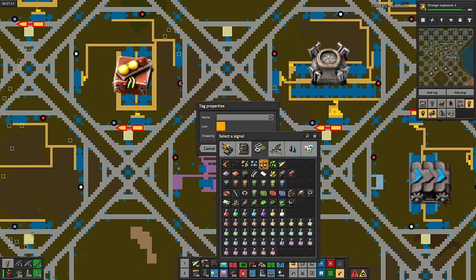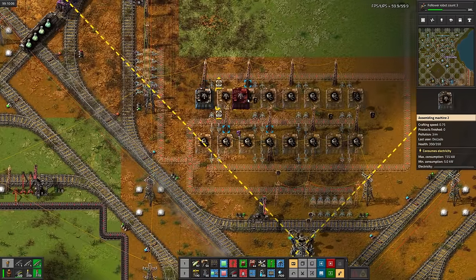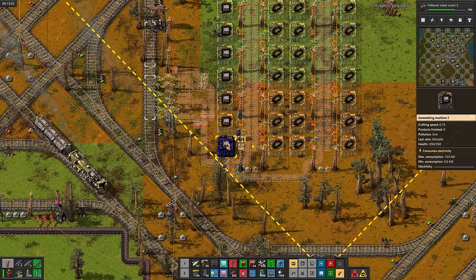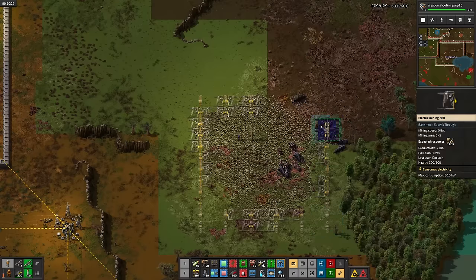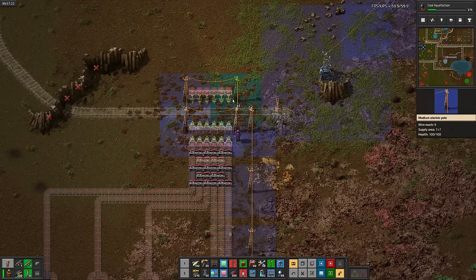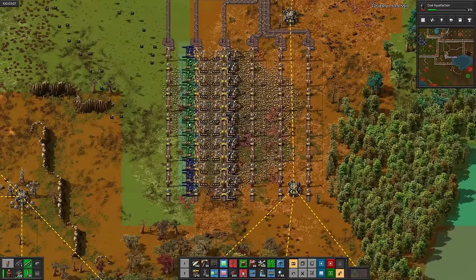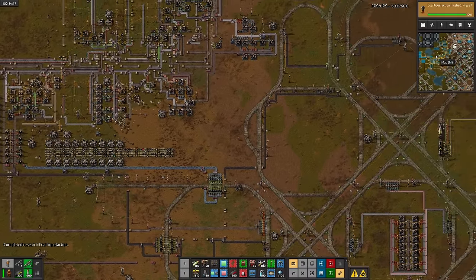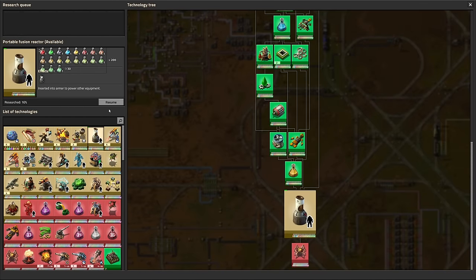Continuing with science, let's set up construction robotics science, which takes construction robots and roboports. Logistics 3, now for modern logistics. With the science cell done, let's set up roboports a second time, then construction robots. Modern logistics science done, now for everything at the beginning of the science menu. I'll also set up uranium science, but I won't make any delivery trains for it yet. Then on to making blue belts and splitters. Then the science. Next I'll do logistics robotics science, which takes logistics robots, passive provider, and storage chests.